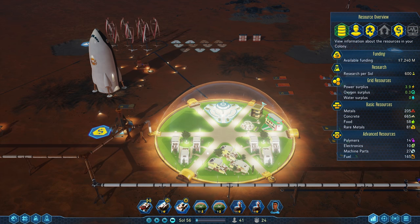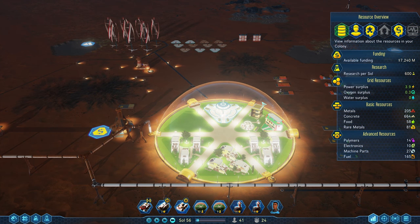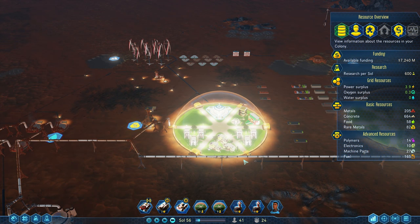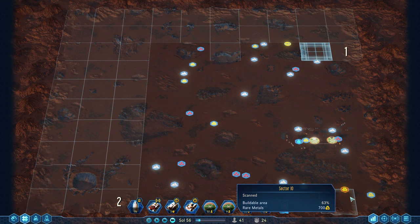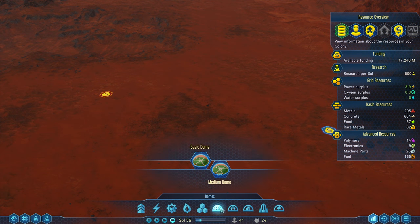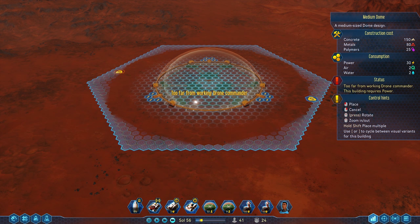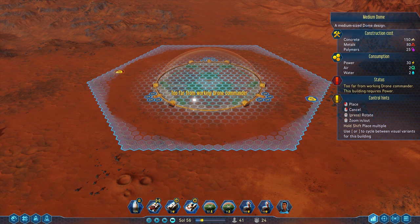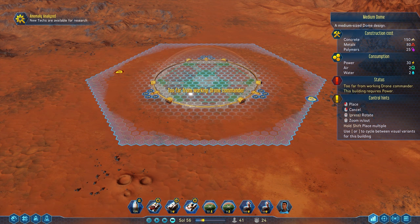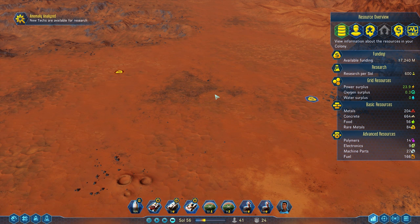That'll give us another 600 million and change. So money-wise, we're doing fine. I think medium dome should be next, and we should put it right here. Let's see if it could reach both. Yes — they're both in range there. Okay, cool.